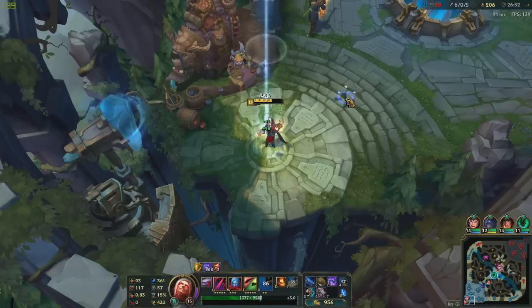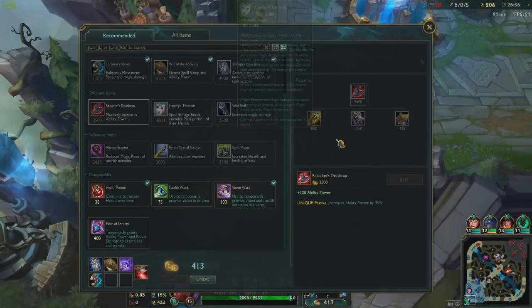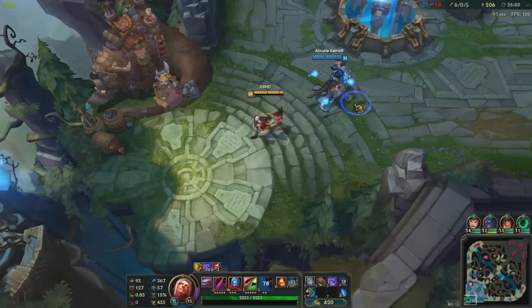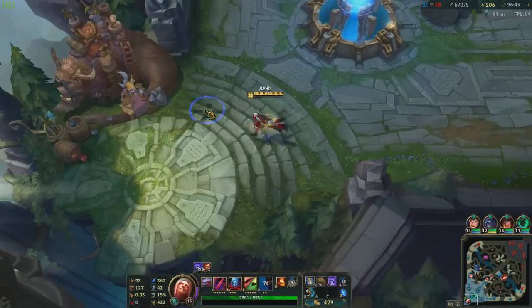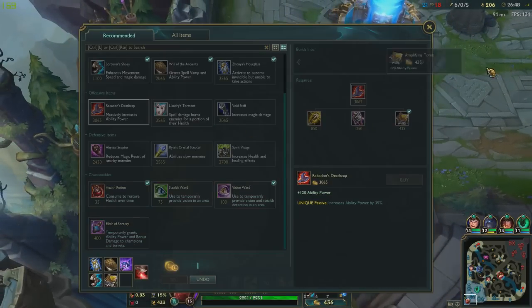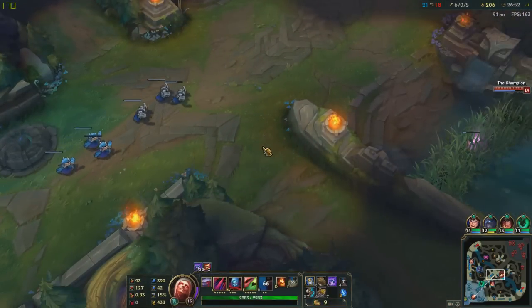I got scared for a bit — I'm out. Get myself Zhonya's and then go for Rabadon's. I'm surprised I haven't stepped on that many shrooms yet. Because when I went top lane for that four-for-two exchange, I did not step on a single shroom — and if I did, I probably would have got chunked down to maybe 50 health, which would have turned the tables to their side. Thank goodness there were none.